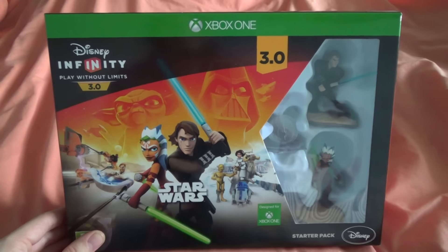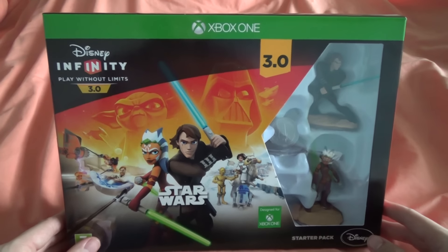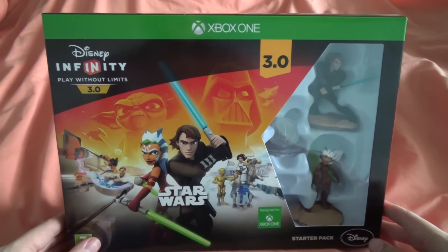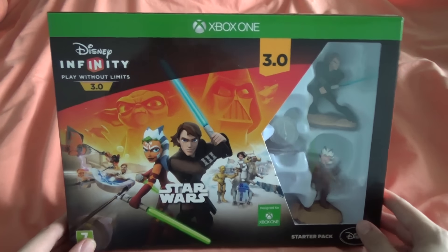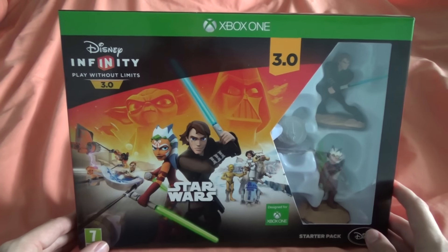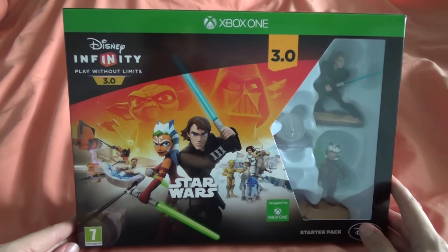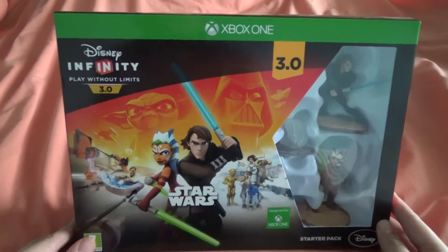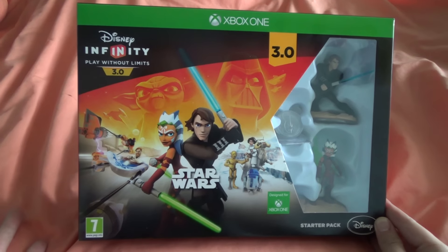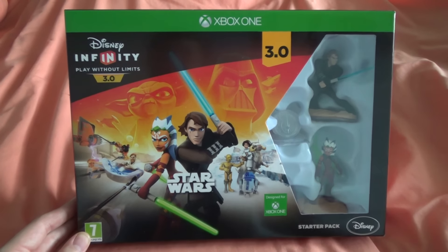I only paid 32 quid for this because I got it from Tesco.com and used some Club Card Boost vouchers — it would have been 50 quid otherwise. So even if I don't actually need the Infinity Base, I paid around 32 quid for the game and the Twilight of the Republic playset. Not too bad. I'm not 100% sure if you can use the 360 portal on the Xbox One, but I'll try that out later.